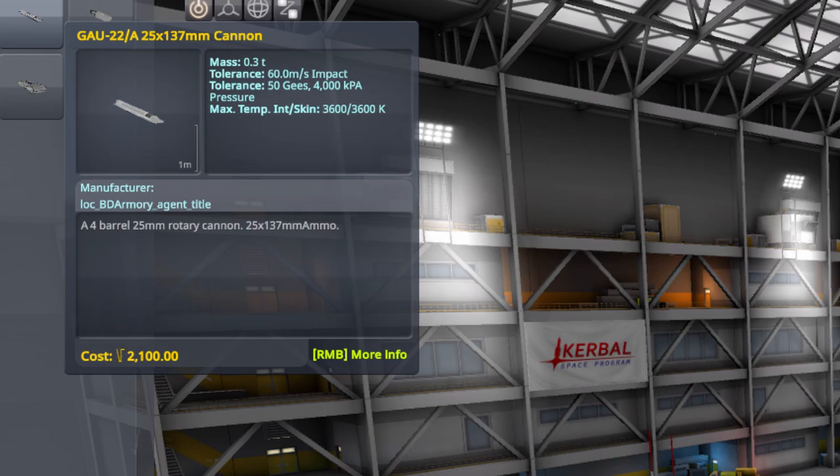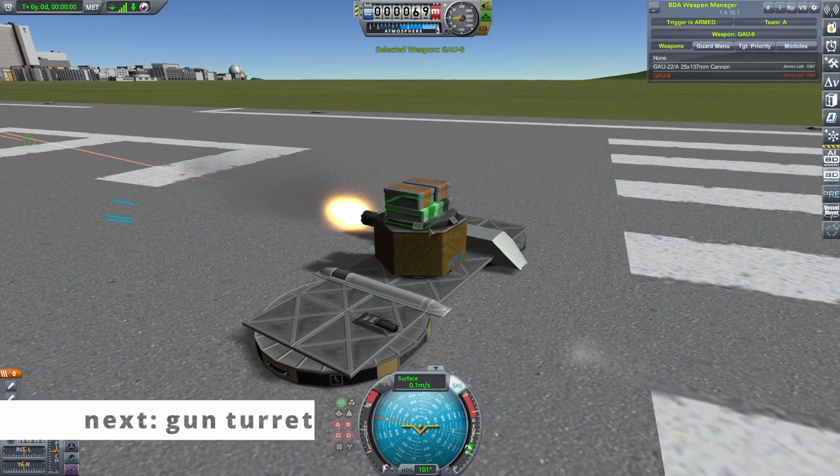Next, the GAU-22, a four-barrel scaled-down version of the GAU-8 previously mentioned. A tier.